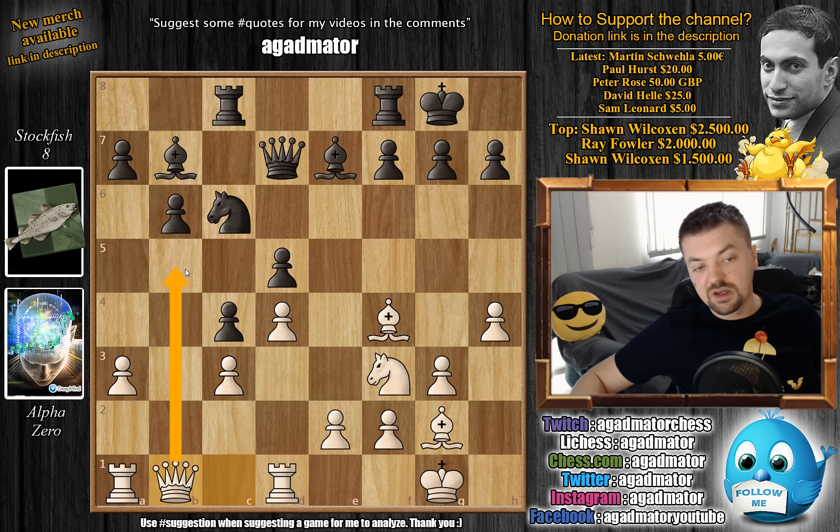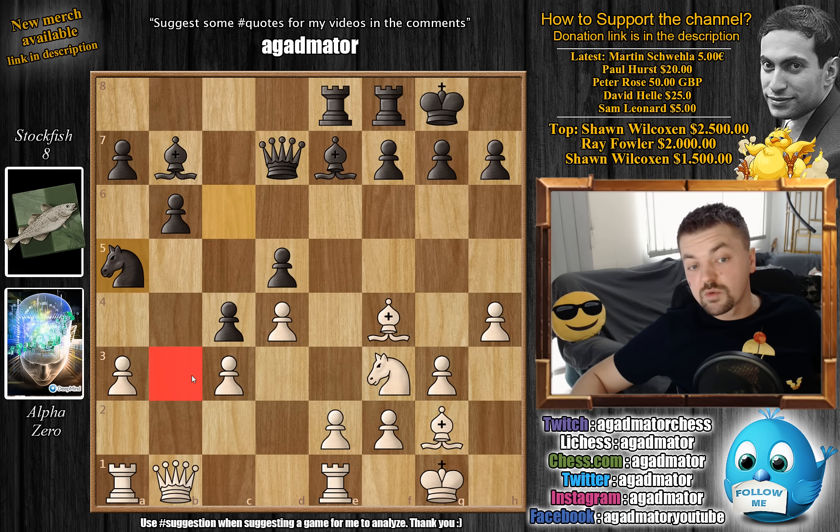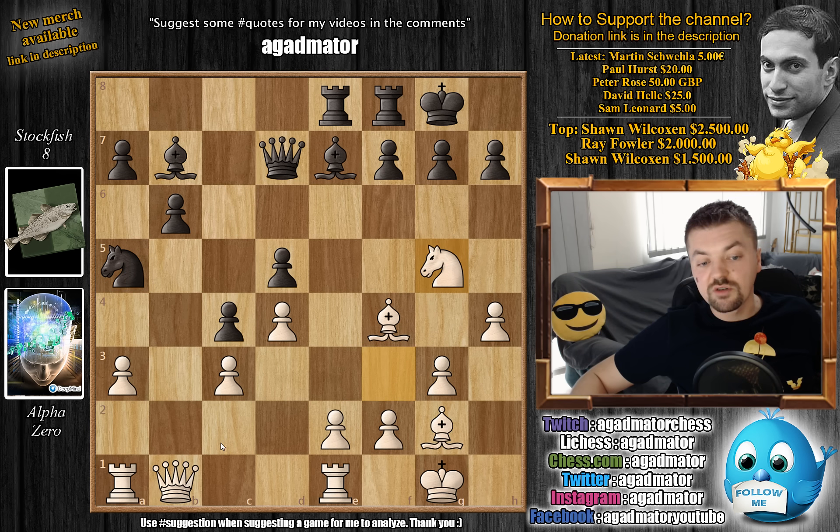Queen to b1 - perhaps some ideas like queen to b5 offering a queen trade are possible in the future. Rook c to e8 - now the rook is no longer useful on the c-file. Rook to e1 - perhaps alpha has ideas of pushing e4 in the future, as both the queen and the rook are controlling the d4 square. Knight to a5 - the b3 square would now be a very nice outpost for black's knight.